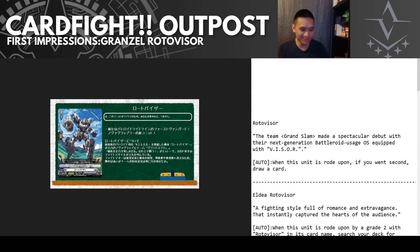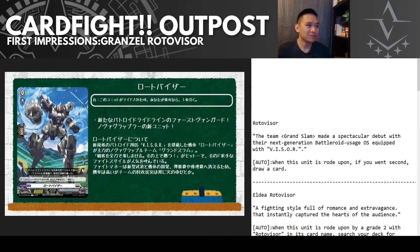Let's get straight into the Roto Visors. These are battling robots and are the new-age coming of Nova Grapplers, basically in lore and through ability as well. We have the starter with Roto Visor — the grand team made a spectacular debut with their next-generation battle unit, OS-equipped with a visor. For anyone familiar with Gundam, the exam system was the first thing that came to mind. Anyway, it's the same ability as every other grade zero, and the art looks really really nice.